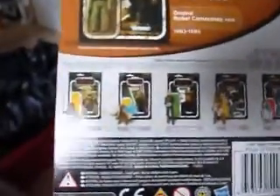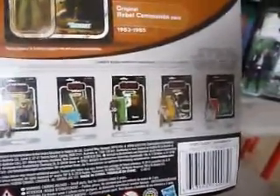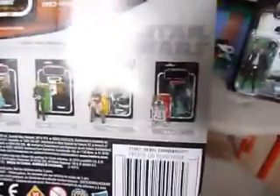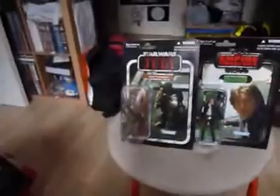It's a Wave 3 figure. There's the original on the back of the Return of the Jedi card — I've got one of those, and I'd like to get one on Tri-Logo. Then you've got the other figures in that wave: Wicket, Yoda, Luke, and R2-D2 with drinks. So these are the two figures — the Han and the Rebel Commando.